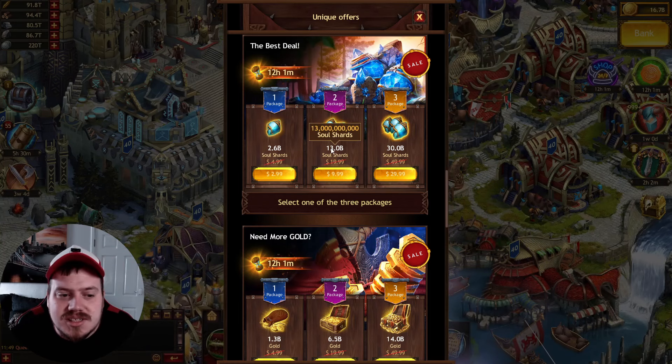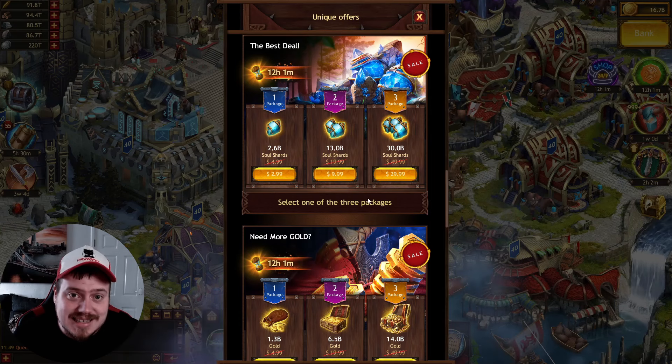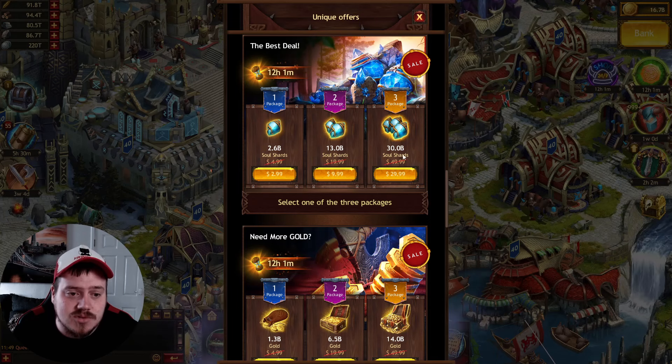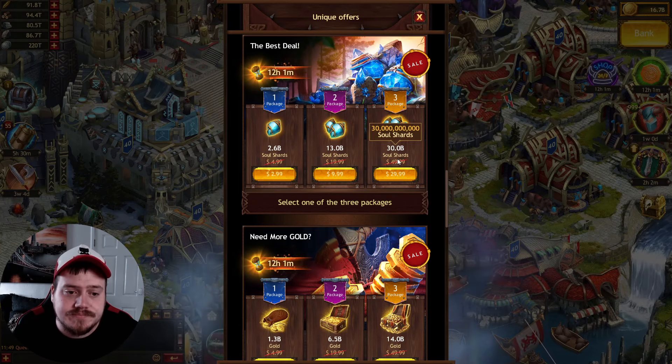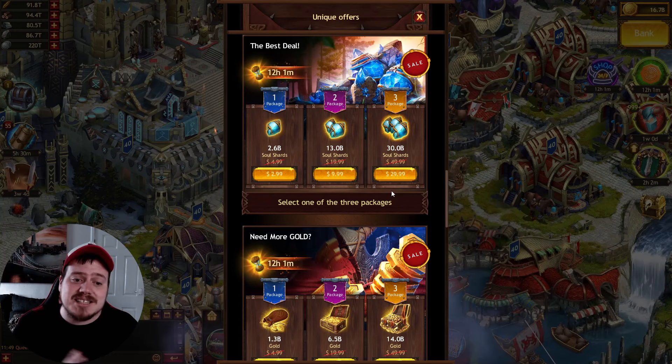There's also 13 billion soul shards for $10, which is pretty decent as well. Of course it's your choice, but I think the 30 billion for $30 is the better offer — that will be the one I buy today.